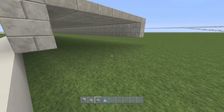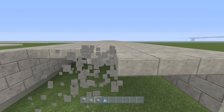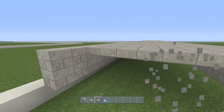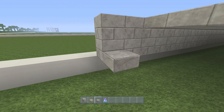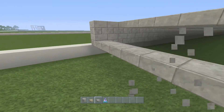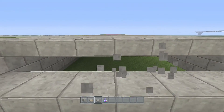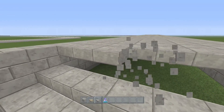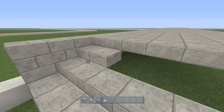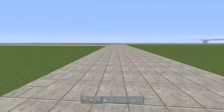Now that that's done, I'm just going to get rid of a few of these lines because we're going to place in some steps. Place one there on the bottom, and the next one up. We all know how to make steps. Three away - there we go. And then again we can do the same on the other side.